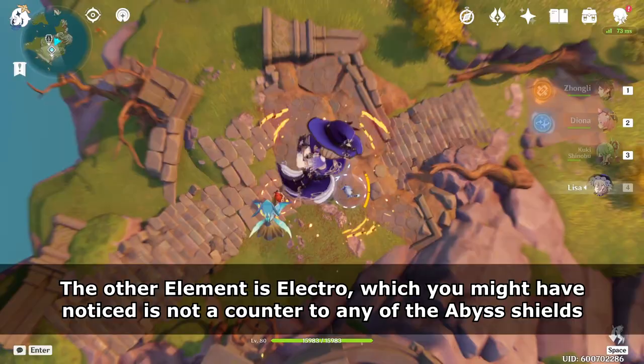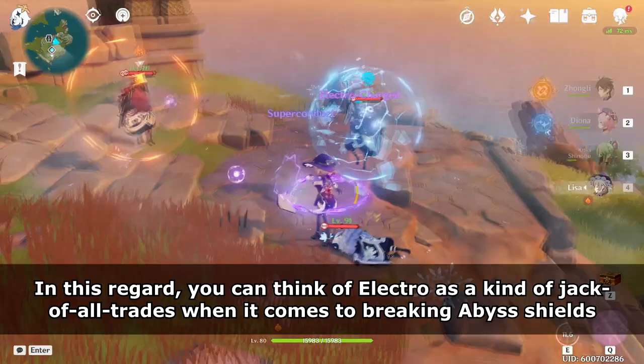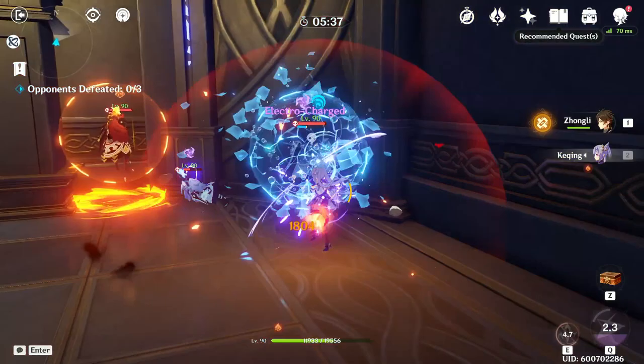The other element is Electro, which is not a hard counter to any of the Abyss Shields. Even so, it's often the second best option for most of them. You can think of Electro as a kind of jack of all trades when it comes to breaking Abyss Shields. For example, Electro could be useful if you have to break several different shield elements in the same fight — even though it isn't a hard counter to any of them, it can deal with all of them in a reasonable amount of time.